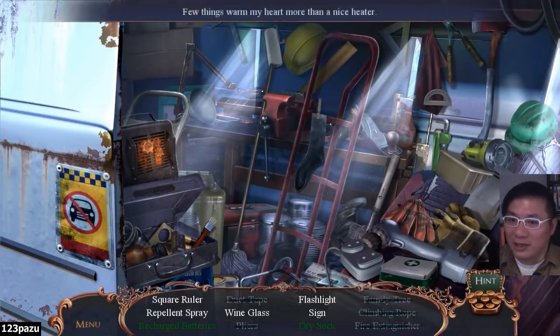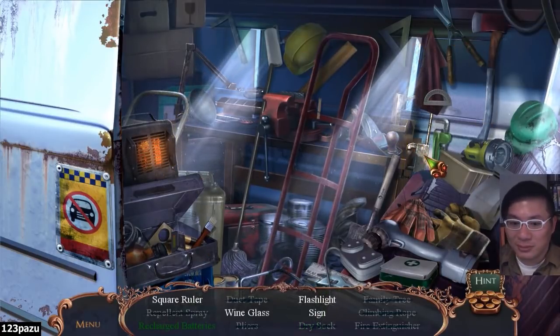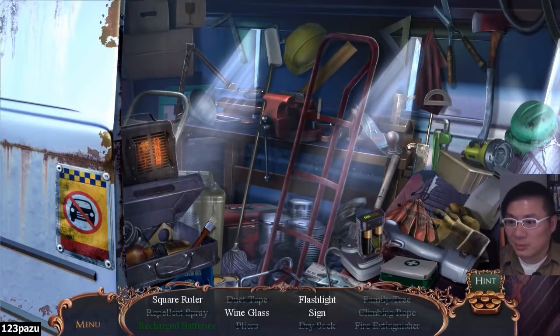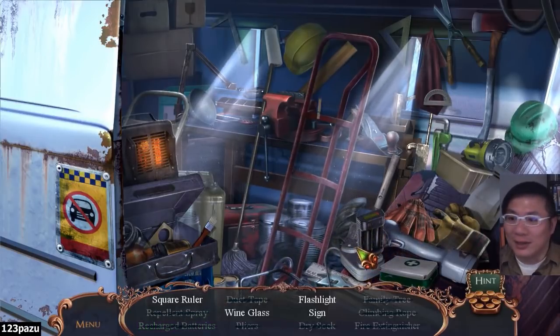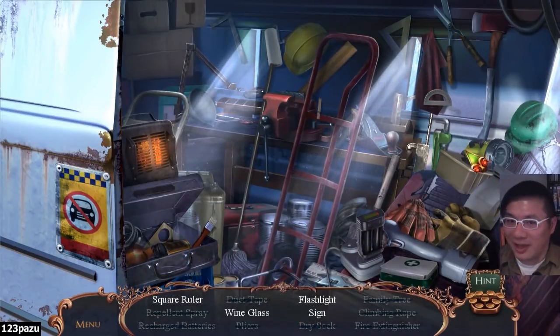Two things warm my heart more than a nice heater. Is it really that cold? Dry the sock — the wet, smelly sock. Wine glass. Flashlight. Those are not the dual-cell rechargeable batteries — they're not the same color, those are regular batteries. They're not supposed to be rechargeable. The game got it wrong.